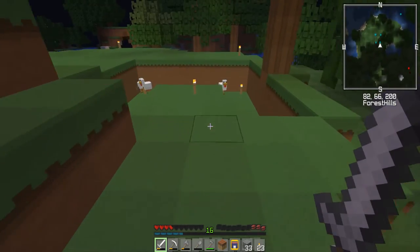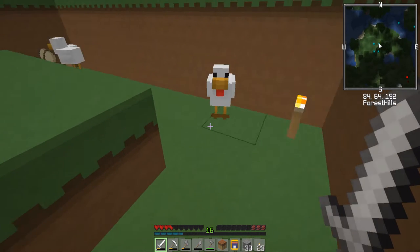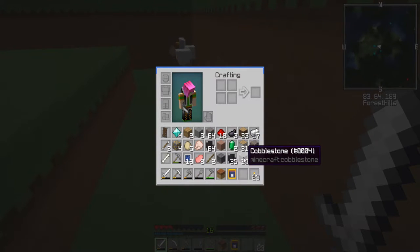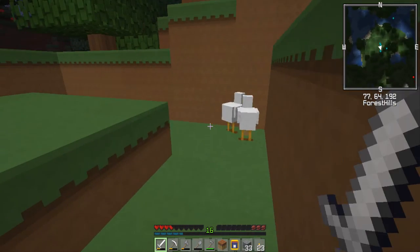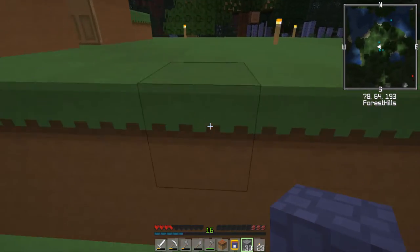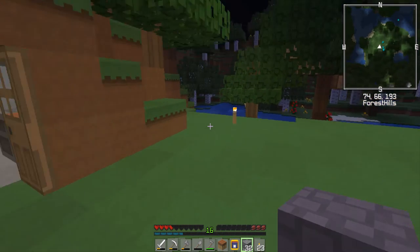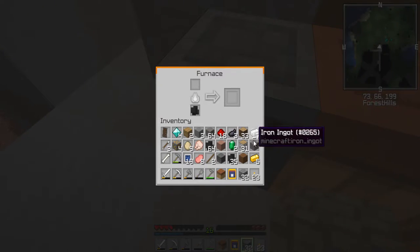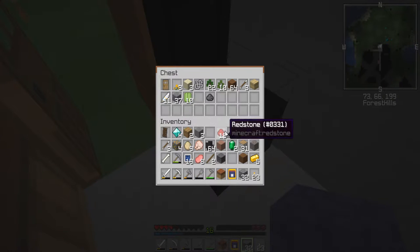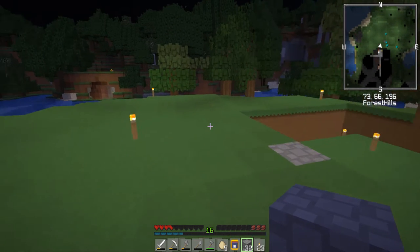We've still got a little bit of night time. I have no sprint and I have chickens. I can dirt my way out of this like I did last time - actually I don't have dirt. I will cobble my way out. There we go. Stick some things in the furnace - mainly the iron ore, a bit more coal. Can we stash some stuff? Yay, stuff stashing.